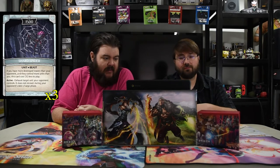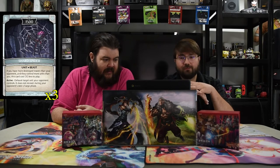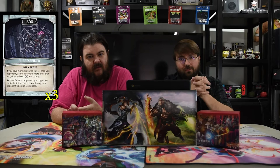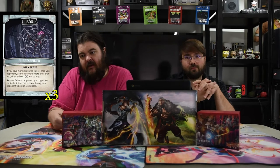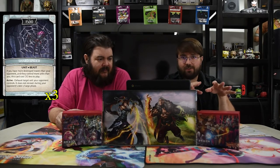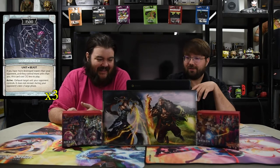Next is Shard Spider — my most hated Archie card. This card stresses me out. It's three mana for a 1500. If you have more destroyed towers than your opponent and they have more units than you, this card costs three less to play — so it's free. Arrive: exhaust target unit an opponent controls, and if it does not recover during its opponent's next charge phase... that's what makes this card so busted. It's free and it can tap down a dude twice. It comes into play and you're like, cool, tap that dude down — now I can either kill it or just let it sit there. Any three-drop that makes a unit unable to attack twice is just really strong.